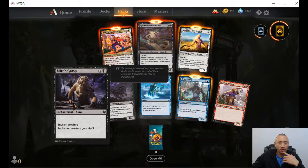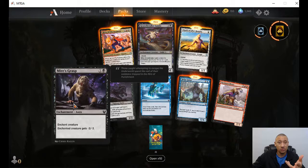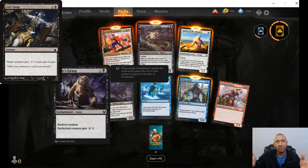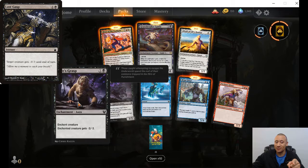Myers Grasp — enchanted creature gets minus three, minus three for two. That's pretty cool. There was another card back in the day that was like that but it was an instant — I used to use that one a lot and you'd just be able to minus three, minus three. This is an enchantment, but still pretty powerful — kind of a nerfed-down version of that card.